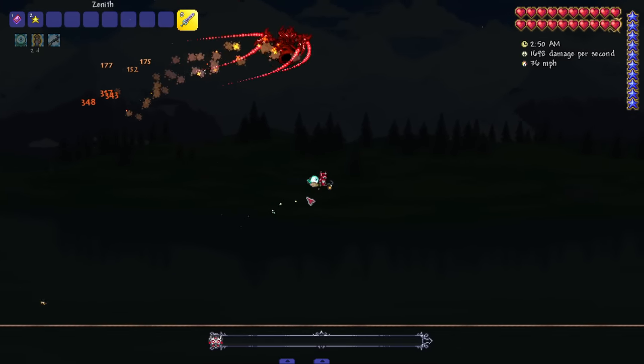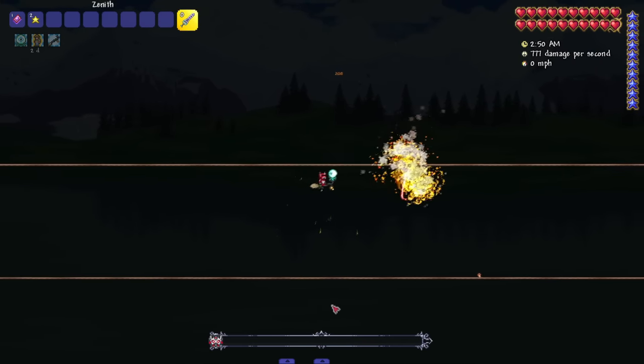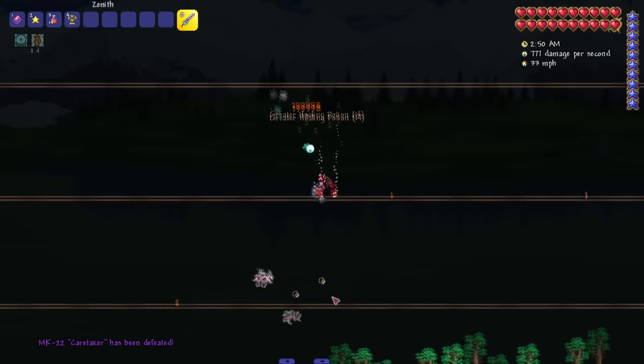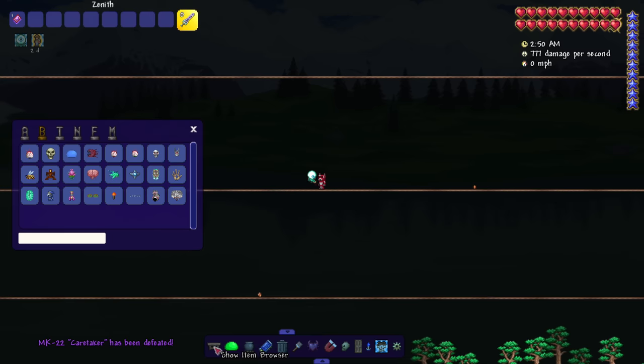She might have the best boss fight so far. Let's bring her into overheat mode — she's spawning in way more mutant bees faster. Let's finish her off — another beautiful explosion. That was all of the mech bosses reworked. I really messed with it heavy.